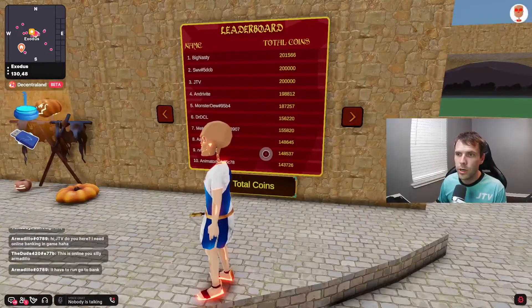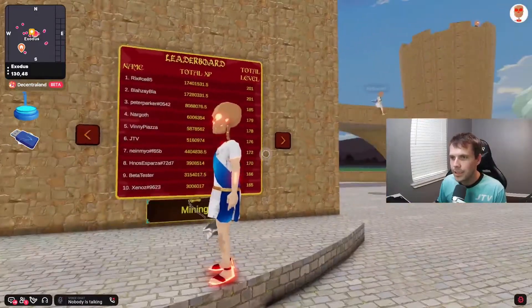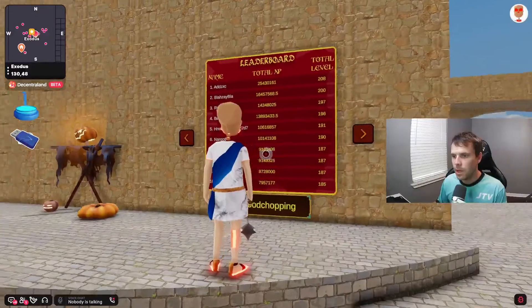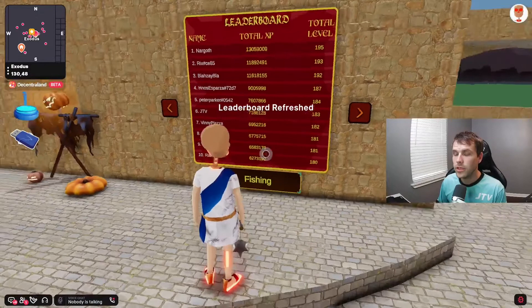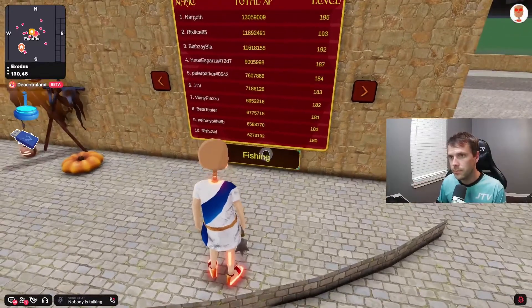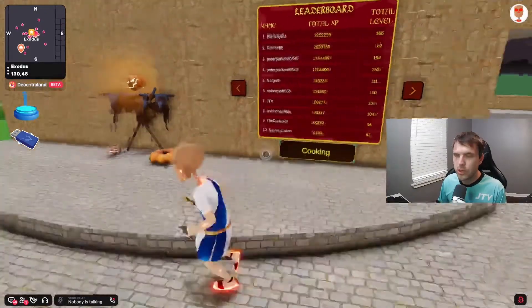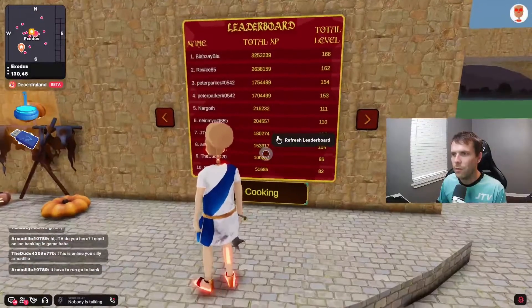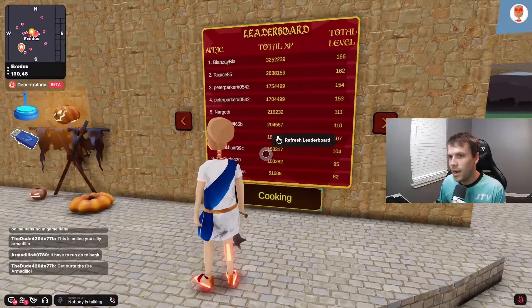You can also see it for total coins, though total coins are not accurate right now — it says I have 200,000 coins, which I don't. We still need to fix that. You can see the top 100 mining users, top 100 wood chopping users, top 100 fishing users, and top 100 cooking users. Cooking has been out for less than three days and our top user is already at level 166, with number 10 at level 82 — quite a grind.